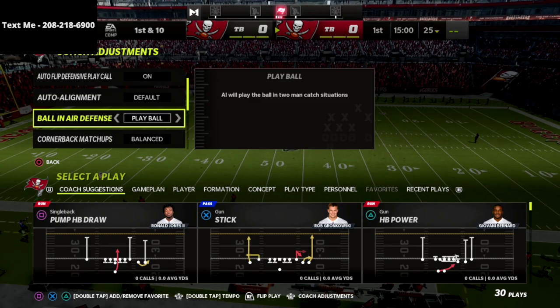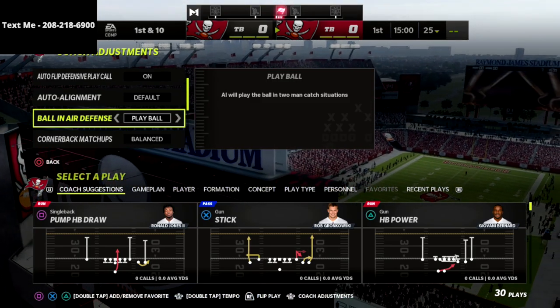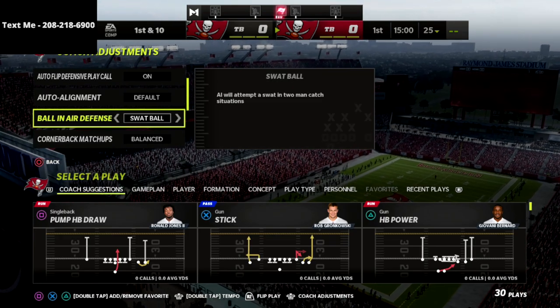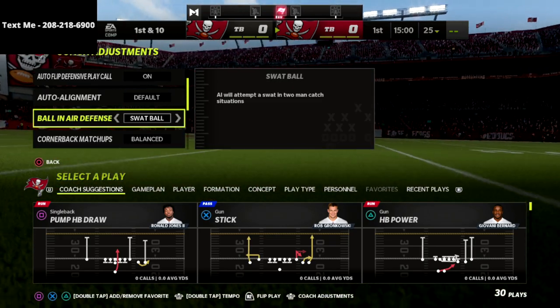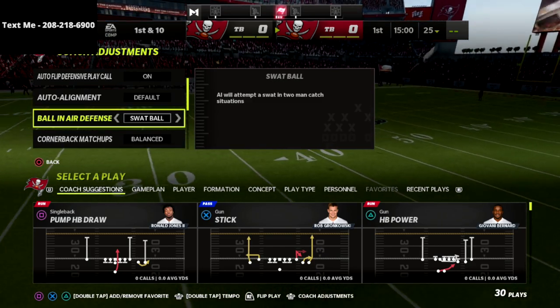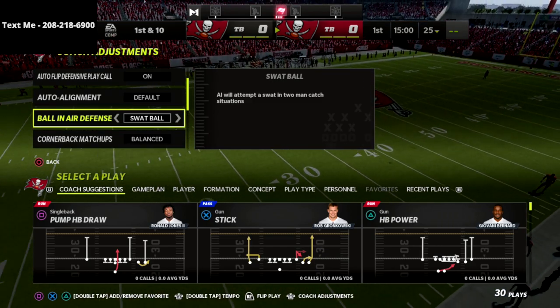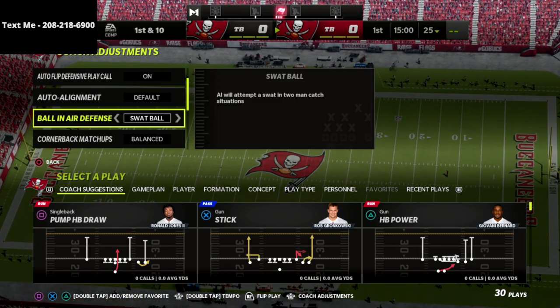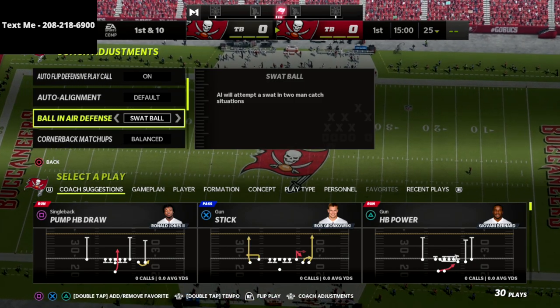Ball near defense is a really important one. Last year we played it on play ball, but this year I like to use swap ball. Defense is really hard in this game, and if you're not careful you'll try to go for interceptions when you shouldn't. I find swap ball to be effective — linebackers underneath routes will actually jump up and swat the ball, even though they wouldn't do that on play ball.